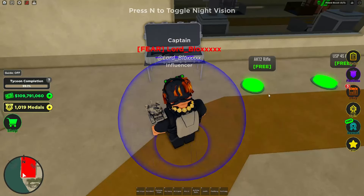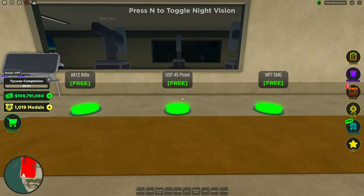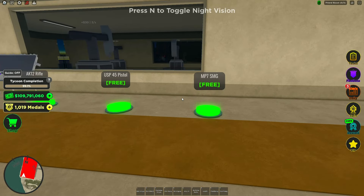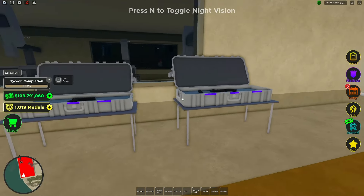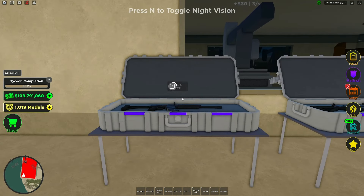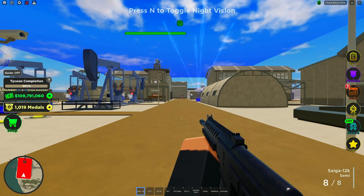Here are the four weapons we're reviewing today: first is the Sage shotgun, second is the AK-12 rifle, third is the USP-45 pistol, and fourth is the MP7 SMG. I'm claiming all of them — they're all free weapons. First I'm going to see how well they shoot, then I'll look at them statistically.